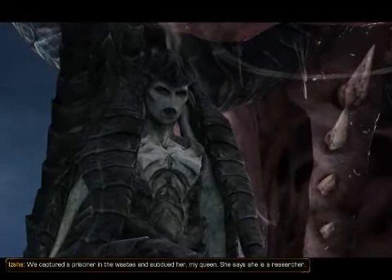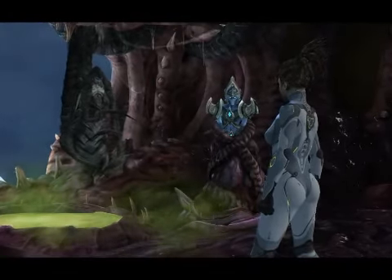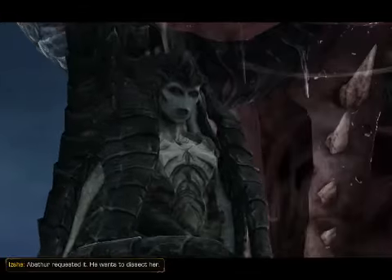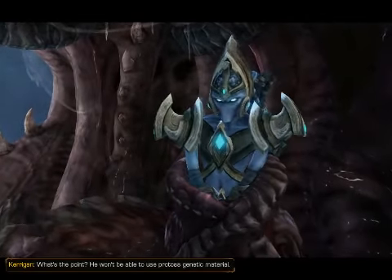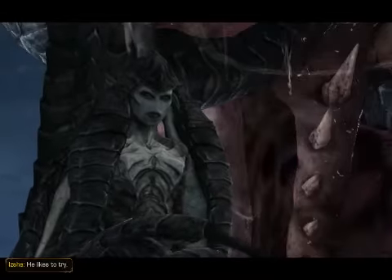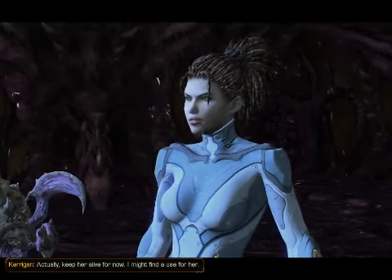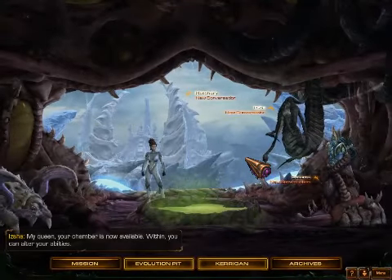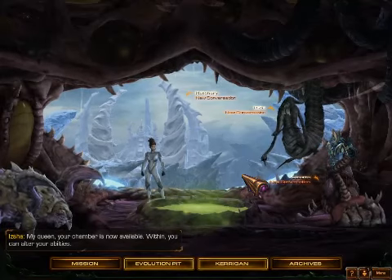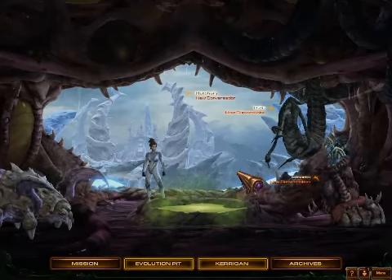We captured a prisoner in the wastes and subdued her, my Queen. She says she is a researcher. I didn't order you to take prisoners. Abathur requested it — he wants to dissect her. What's the point? He won't be able to use Protoss genetic material. He likes to try. Actually, keep her alive for now — I might find a use for her. Okay, my Queen — your chamber is now available. Within it you can alter your abilities.